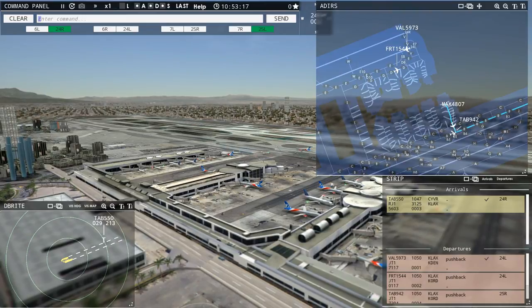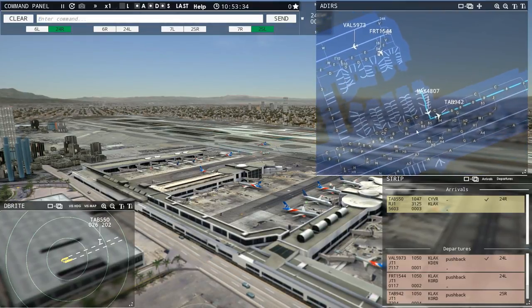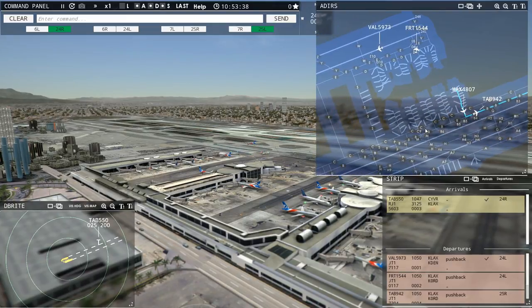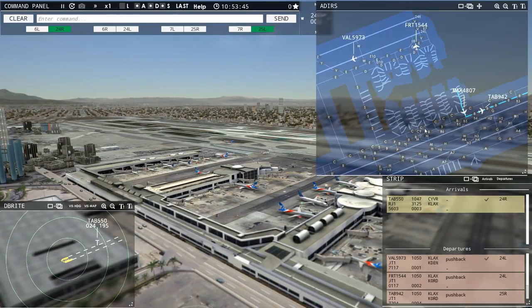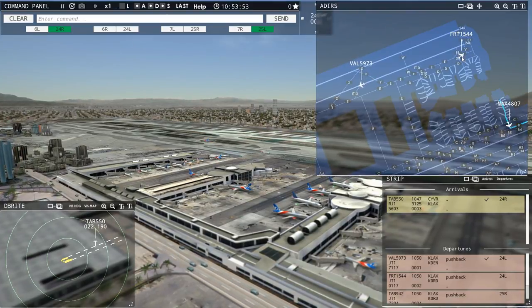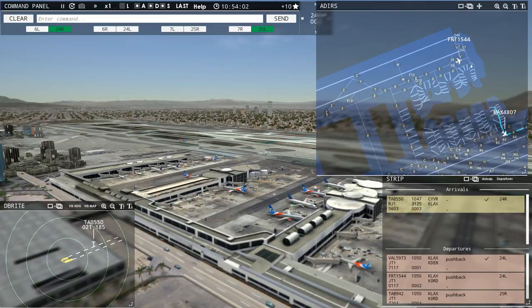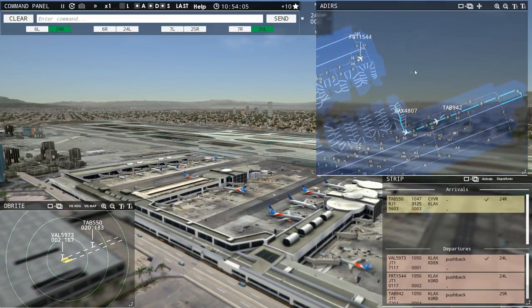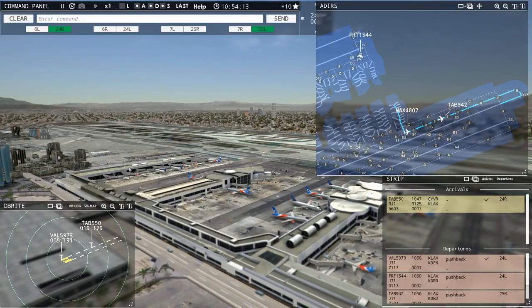I just don't trust those two aircraft reaching that intersection at the same time. Magic 4807, continue taxi. Continue taxi, Magic 4807. So this is okay just now, but as I said, give it about 10 minutes and it's just going to start getting absolutely crazy. Actually, I could give him clearance now because this guy's already off the runway and gone.